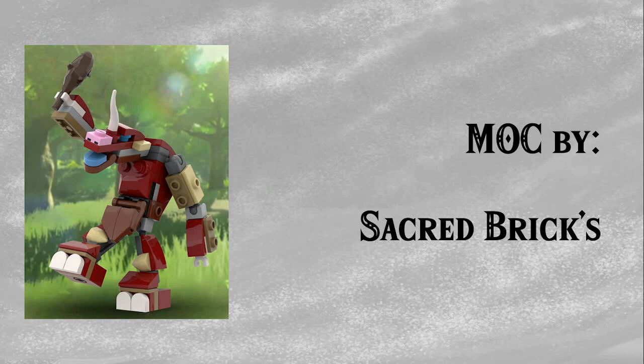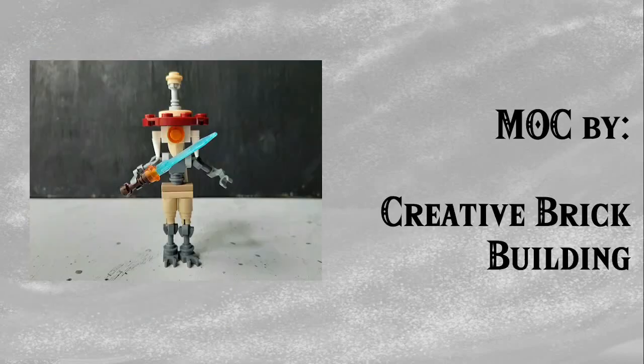Next up we have Sacred Bricks's Moblin — the basis of the Moblin I'll be using for my brick builds. This model is fantastic, making great use of existing prints such as the Minecraft pink piece, as well as using that horn piece to a beautiful effect. I really hope that LEGO's Moblin would look like this if they made an official one. Next up we have Monk Maz Koshia by Creative Brick Building — another fantastic-looking build that uses some illegal techniques to great effect, creating a really accurate-looking Monk Maz Koshia. This one just took me by surprise and I think it looks really, really cool.